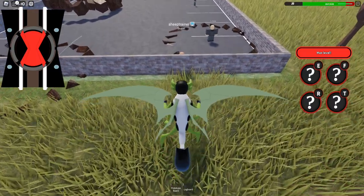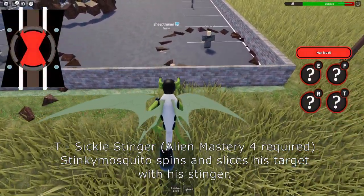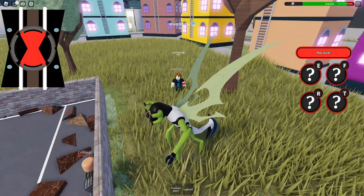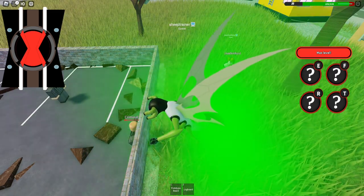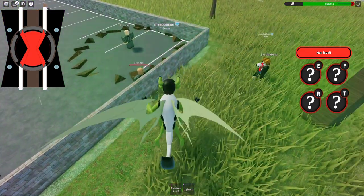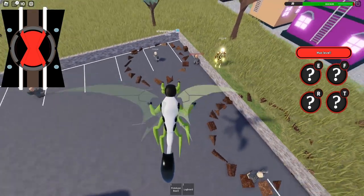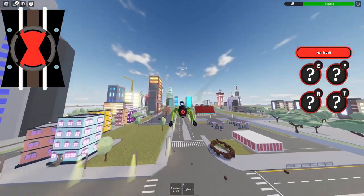We've got our last move which is T — the actual good move where we just slice with our tail. That move is really good. If you combine that with the farting mechanic, we do this and then T — boom, that's the good stuff right there. Really good. So you can do that combo and that is what you want to do with Stink Fly.